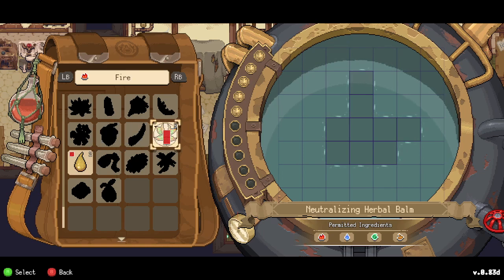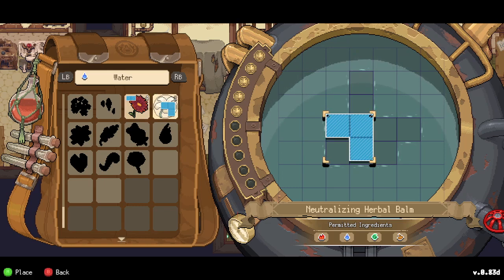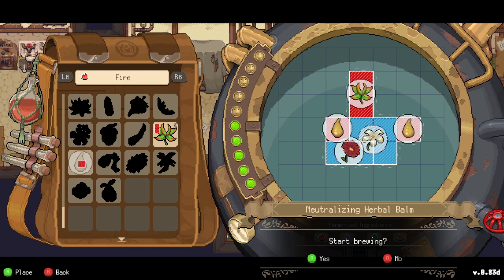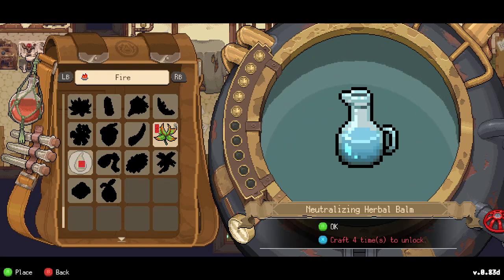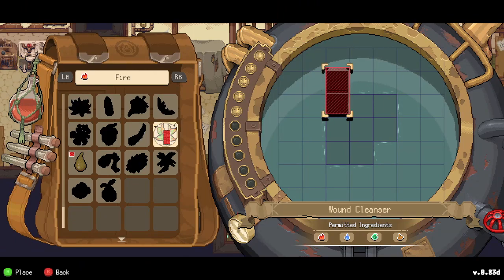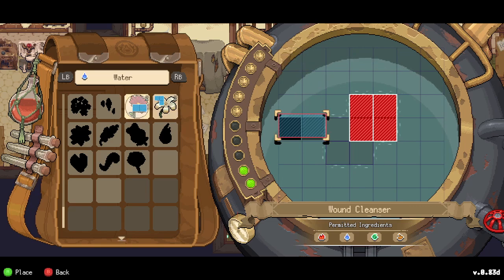Placing puzzle pieces that don't fit the required shape is not allowed. Some recipes have restrictions on ingredients — follow the instructions carefully. The circle frame next to the cauldron shows the maximum quantity of materials you can use. Let's start brewing — following the shape shown in the top right corner. Some pieces appear red when they don't fit. This is our very first brew!